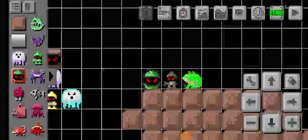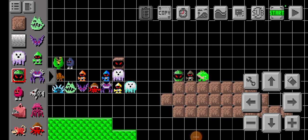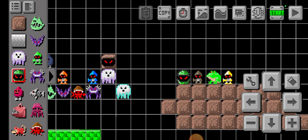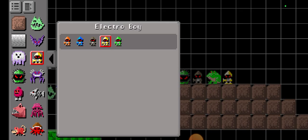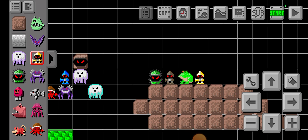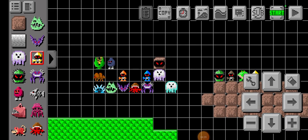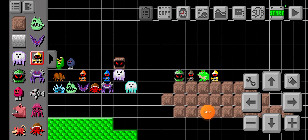For a puzzle level with Killer Frog, I think I need to kill it or do something with it. The next enemy is Electro Boy — the electro version. This one has a beam range weapon. It's good for only damaging the player, but I see a few uses, though not many.